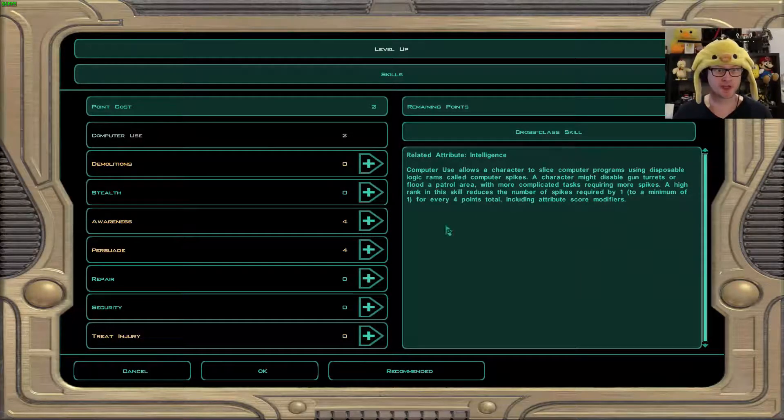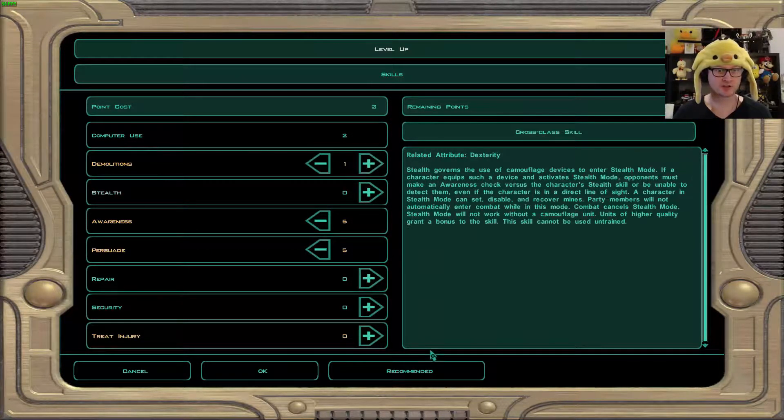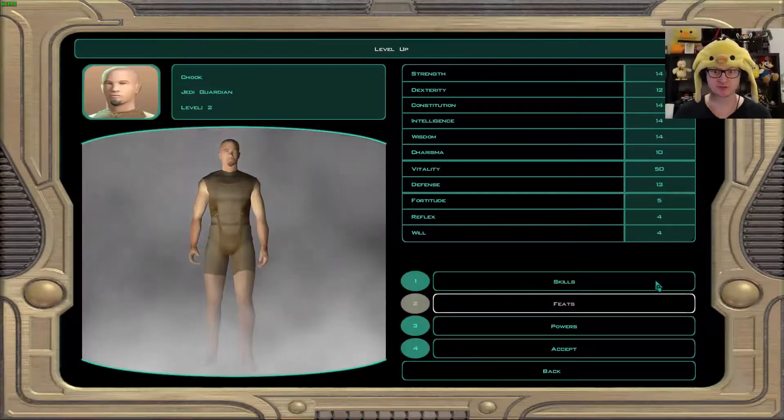Skills — we wanted to max out computer use, awareness, and persuasion. Later down the line we want repair as well. For now, let's just get one in everything so we have even a small chance of the dice roll being good.